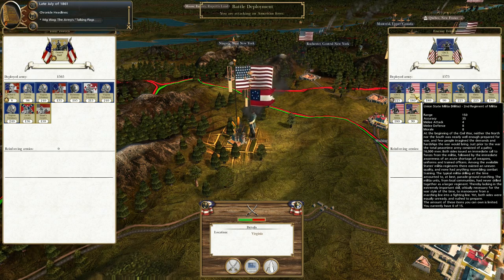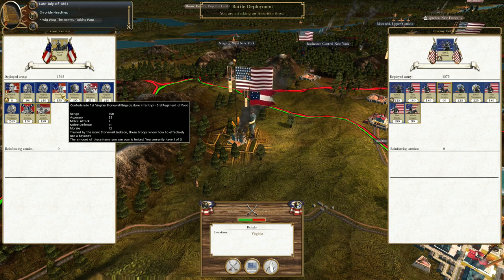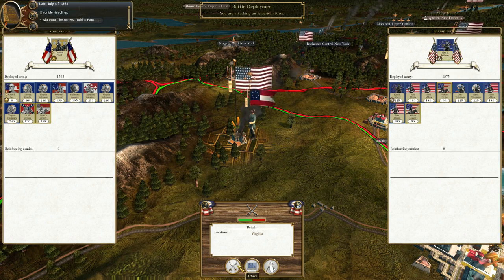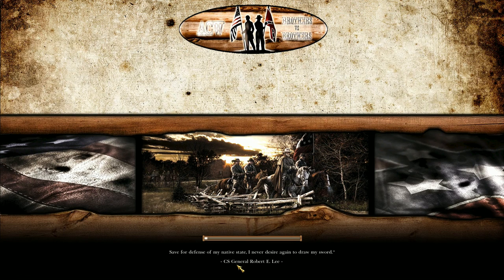Their melee attack is four, melee defense eight, accuracy 35 — compare that to a Stonewall Brigade which is better in every single category. So in theory, unless I really botch up my tactics, I should be able to win this battle just because he has inferior troops. But don't put it past me to find a way to screw this up — I've only fought a couple of battles so far. I'm sure you'll all let me know what I could have done better, and that's totally fine, that's how I learn.